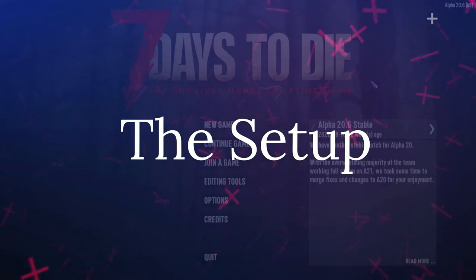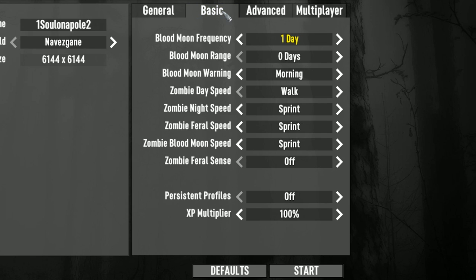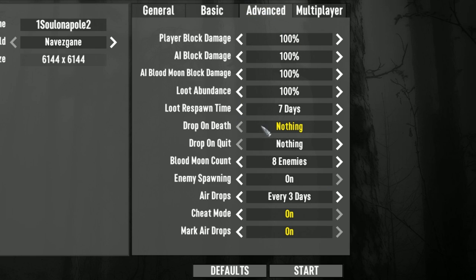Here's the setup. When we start a new game we're gonna leave everything set to default with the exception of the Blood Moon frequency set to one day and we've got the cheat mode turned on and drop on death to nothing. Everything else is gonna be left default and we're gonna be doing it in Naba's game.